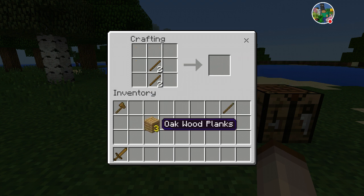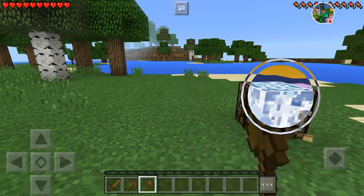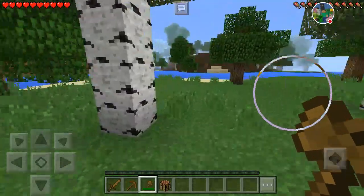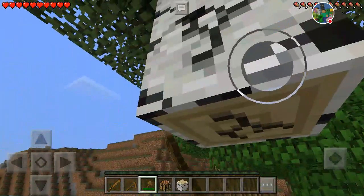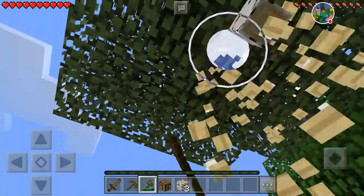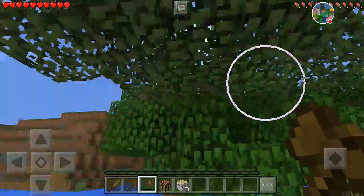I am in Pocket Edition — there's just a way in settings where you can make it so that your crafting and your inventory looks like the PC. We're going to chop down these trees and I think we're going to call this Home Island.